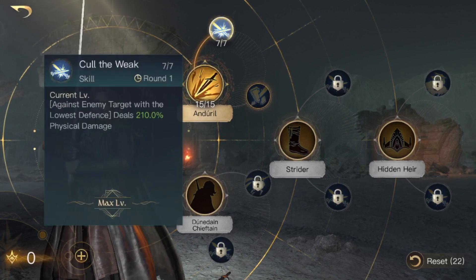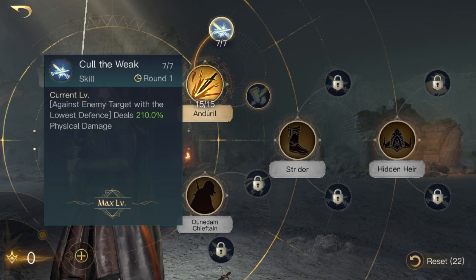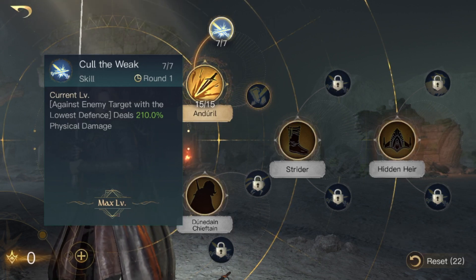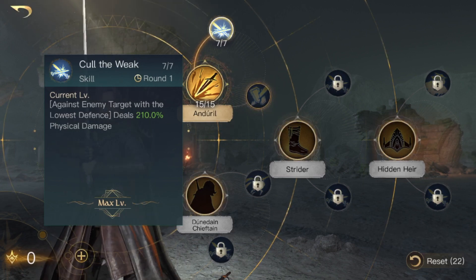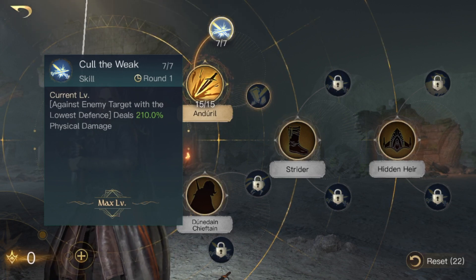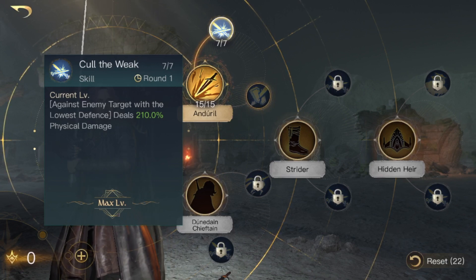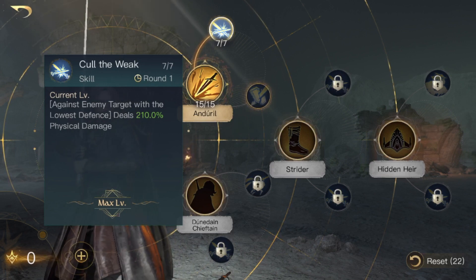The next thing you're going to want to max out is Cull the Weak. This activates every other round — every second round — and against the enemy target with the lowest defense it deals 210 physical damage. This normally targets ranged units since they tend to have lower defense. If you're fighting guardians and sentinels, those sentinels are going to have much lower defense and Cull the Weak will hit them, doing a lot of damage to the ranged units which are normally outputting the most damage to your army.